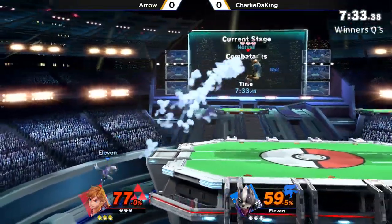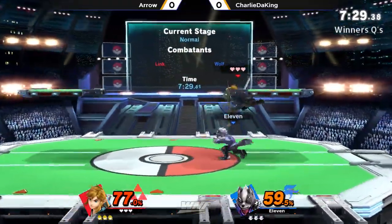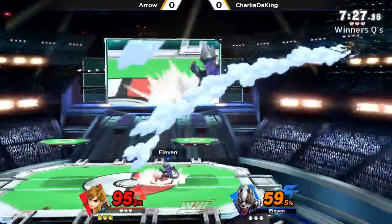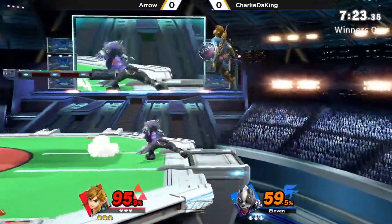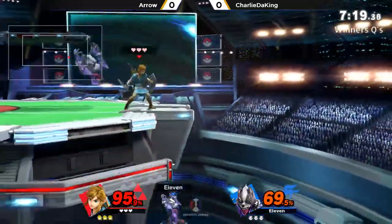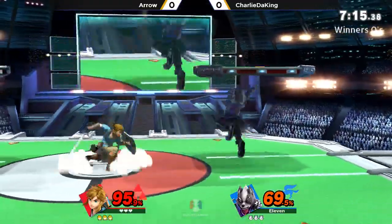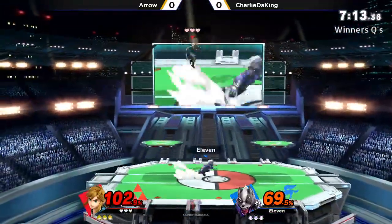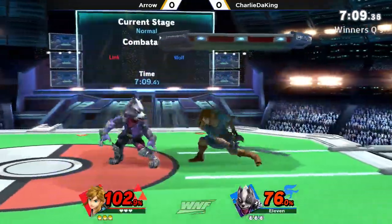Probably going for the down air. That little pop-up after the up B is going to save Charlie the King there. I was really shocked that he was able to make it — he wasn't even getting hit by the down air with Link. In terms of matchup, I have a decent amount of experience here. I feel like it's either even or a slight Wolf advantage.